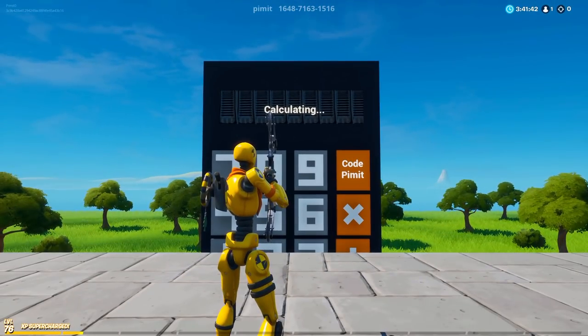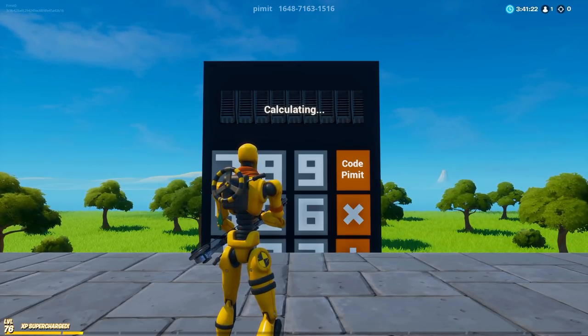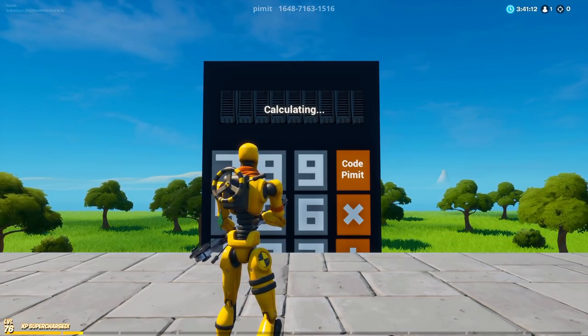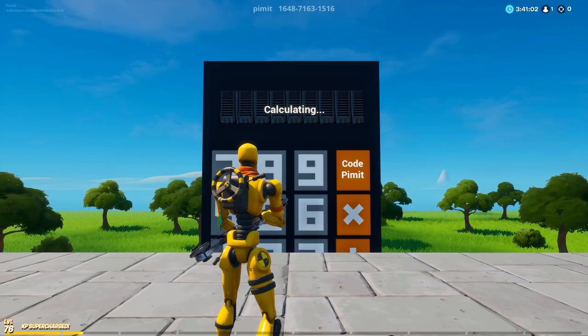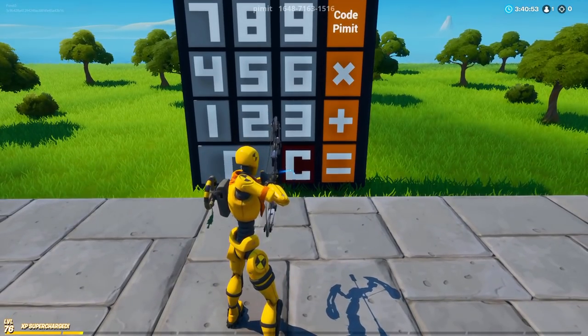This does take quite a while to calculate though. This could all technically happen within a few seconds, but Fortnite lags so much I had to slow it down. So 999 times 999 is 998,001. To clear the calculator, just hit C.